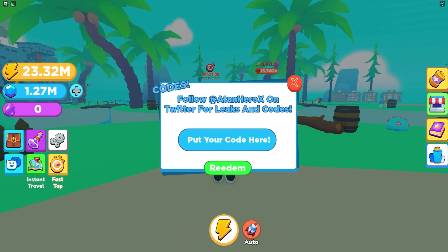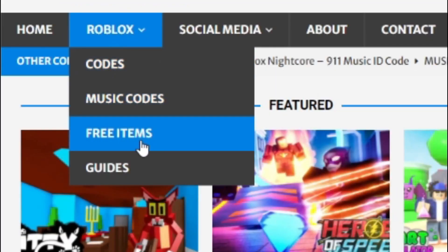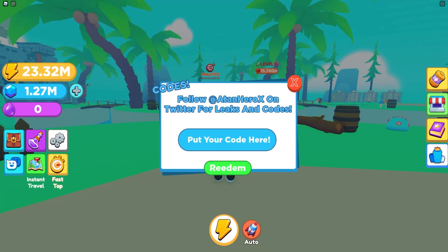Are you guys fed up of watching YouTube videos just to find Roblox codes? Well I've got a solution — rbxcodes.com. On the website you can find game codes, music codes, and guides. There is tons of stuff to check out. Overall they have codes for over 300 Roblox games, so if you need a code for a game, it'll be there.